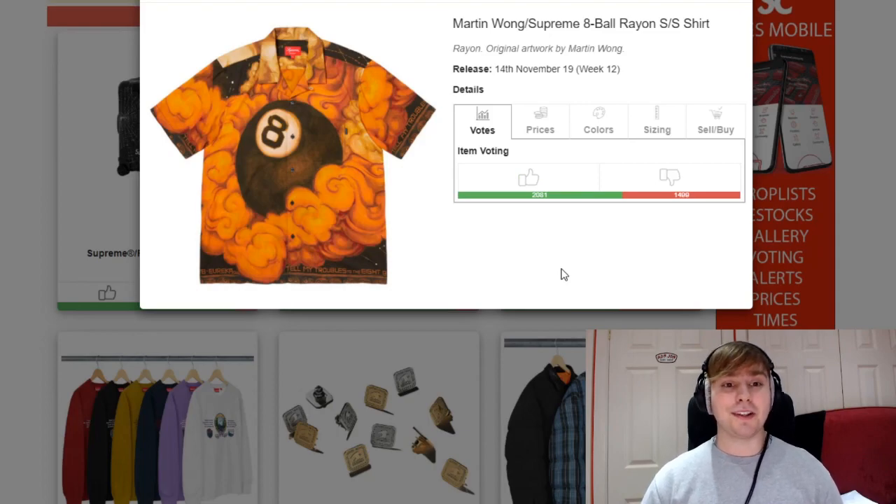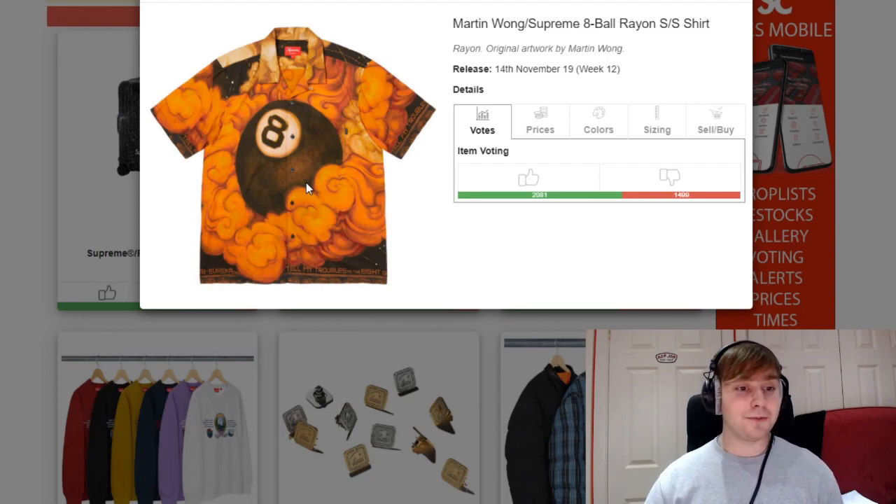The next item is the Martin Wong Rayon shirt or short sleeve shirt. I really like this piece — I'm a massive fan of it — but I just think releasing it at the start or mid-winter is a bit late. Overall, it's still a really nice and clean piece. I'm sure by next summer, if people pick it up, it should pop off in price.